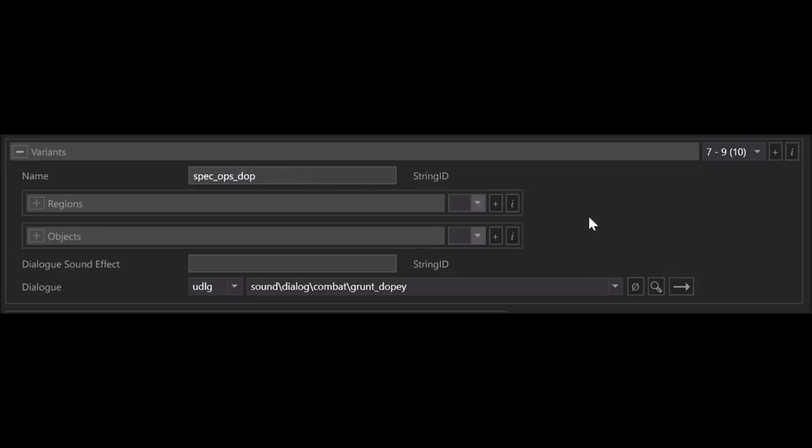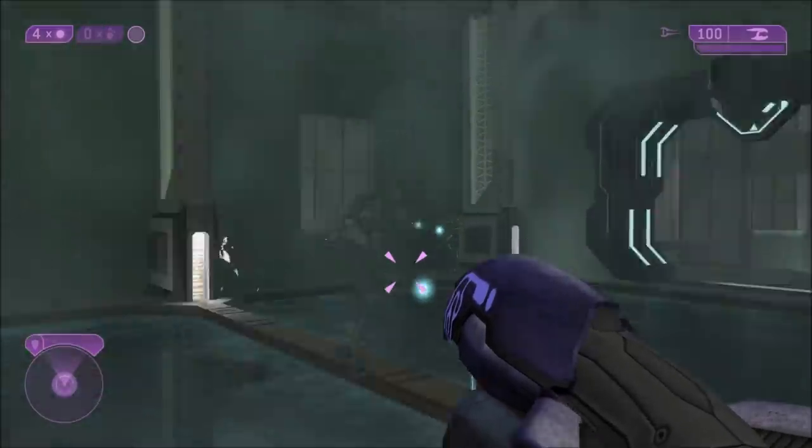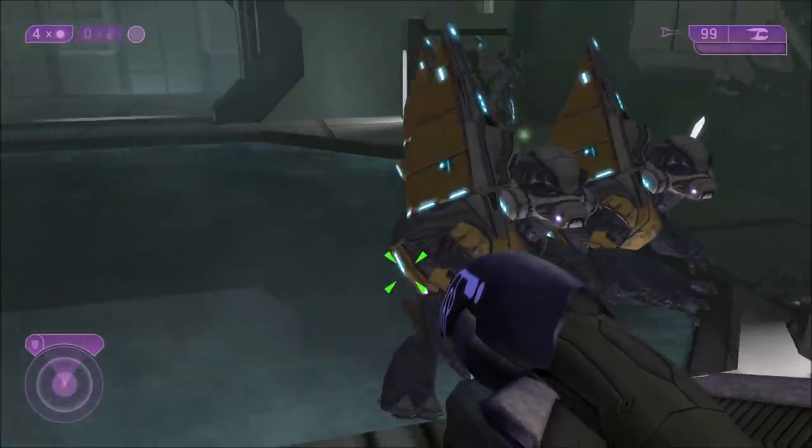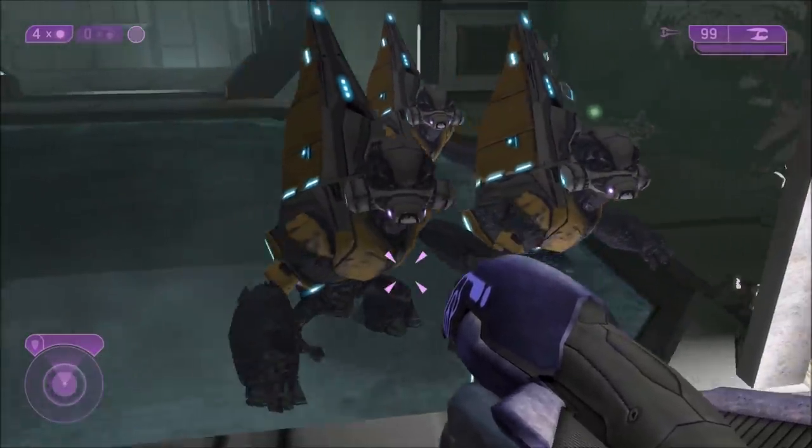This leads me to believe that the Grunt being spawned here is a typo again. Because Spec Ops underscore DOP is the correct one, but they typed Spec Ops underscore DOG — just one letter off from the correct one. They might have been thinking of a different variant for another character, like the Elite underscore DOGS, or maybe they were trying to type DOP but typed DOG by accident.